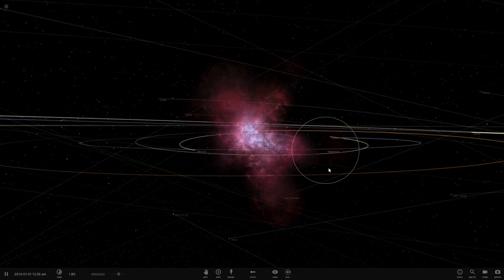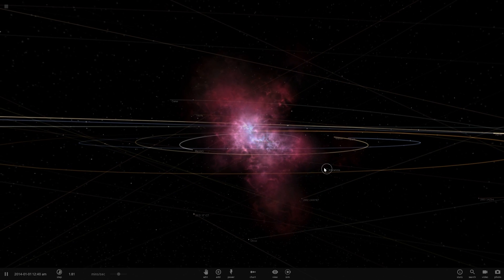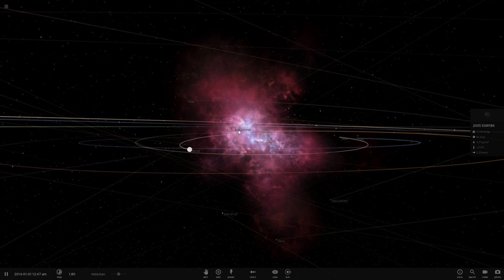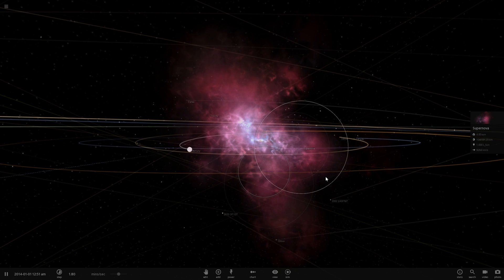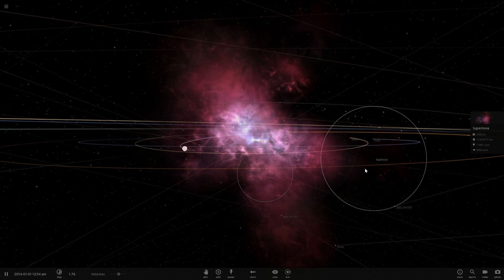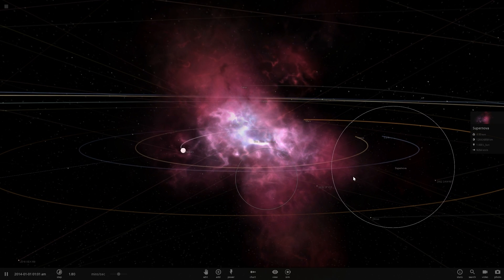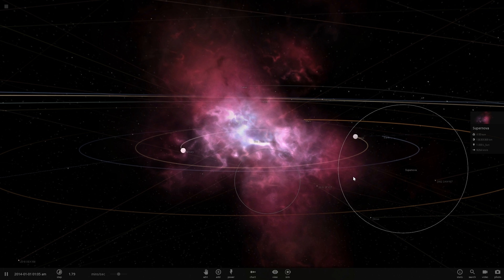Hello wonderful person, this is Anton and in today's video we're going to be talking about a concept known as Luminous Red Nova. What you see right here is actually a supernova, but because it's red I wanted to start with this because it kind of looks like something we'll be talking about today. Hopefully you learned something from this video and welcome to What The Man.